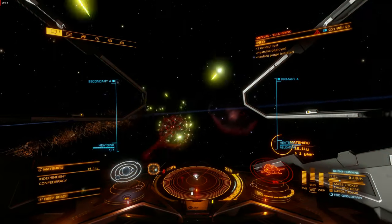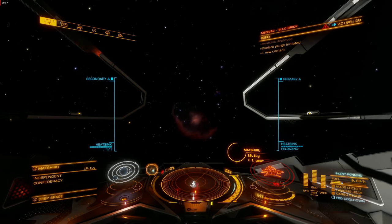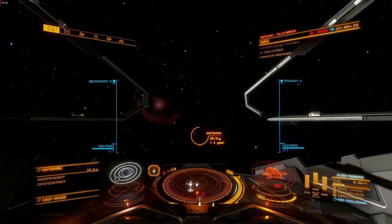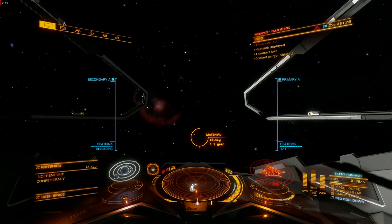Keep boosting straight past the Thargoids — in this case a pair of powerful interceptors. They're fast, but they're also very slow to turn, so while they're turning around to chase me down and get back within firing range, I'm building distance that they have to run down before they can shoot again.